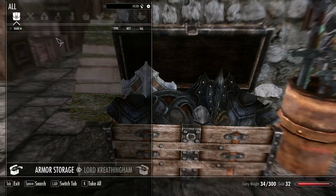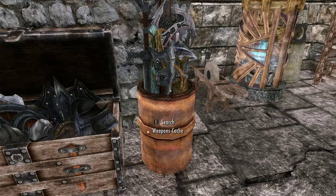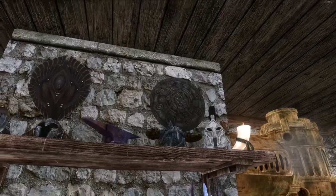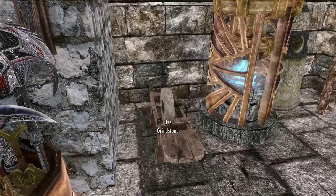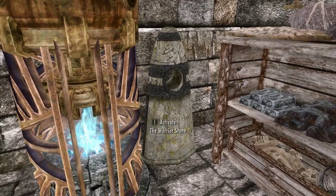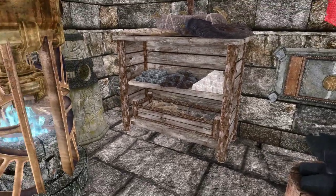Right here we have our custom armor storage — fully functional — and our custom weapon storage, fully functional. There's a Shrine of Zenithar here. Zenithar is the god of work and commerce, so I figured that was fitting here in the armory. And just some random static helmets and shields up there. Our grindstone. And this odd-looking thing is our custom smelter — functional, of course. There's also a Warrior Stone, which governs smithing, so if you want to get that extra boost, you've got it right here.